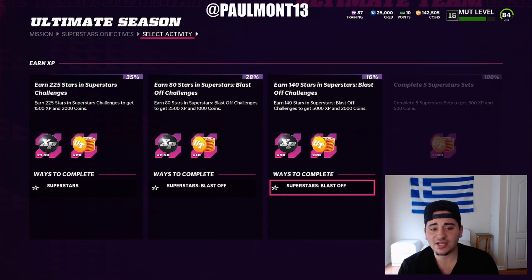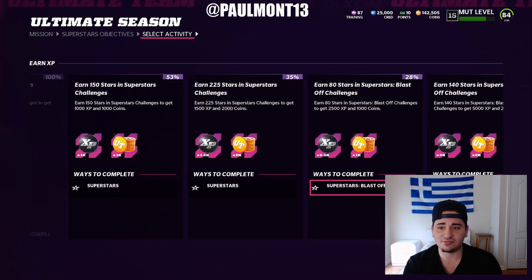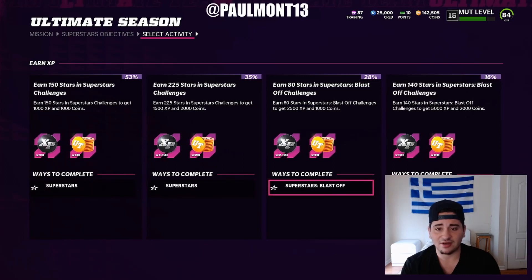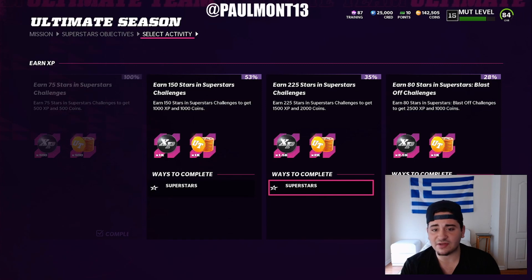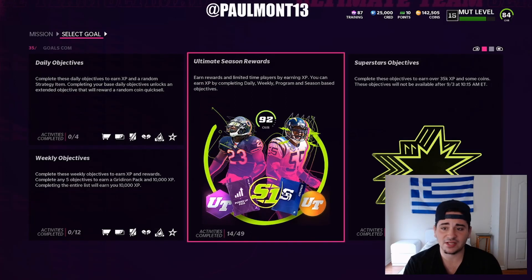So superstar objectives — you've got to start doing this. All you have to do is grind the solo challenges. You get some good rewards here. Win a game with 20 superstars on your team, earn 80 stars in the first blast ones, earn 140 stars in the blast ones, earn 225 stars in the superstar challenges. Grind these out because they're very important — get your XP.